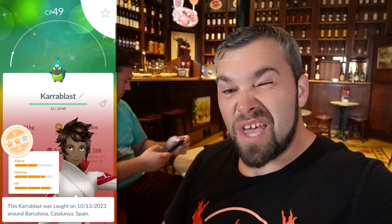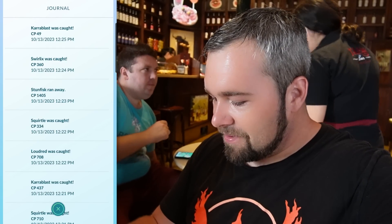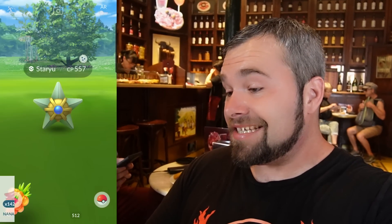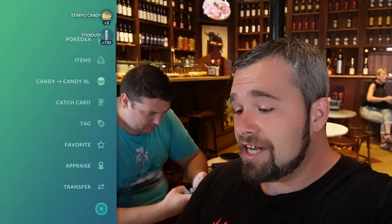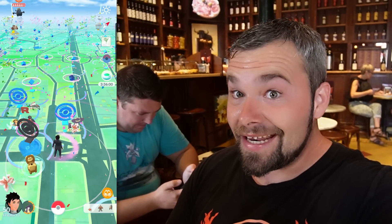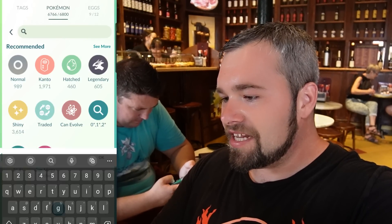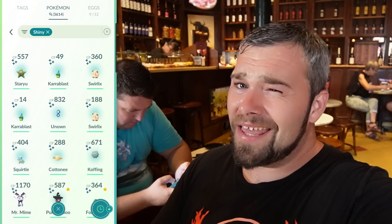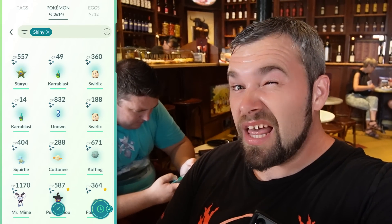Hopefully it'll have good IVs — it's okay. Let me just go into the journal and show you — Karrablast and Swirlix, both shiny. Let me go into my inventory — there's the proof. I'm starting to think stopping to get food was the play because we're actually getting shinies here. So far we're at seven for the day, two repeats. We got the Staryu, the Unknown, and the Squirtle. All in all, I can't complain. We're doing pretty good, and it's only 12:30 so we still have a bit of time.